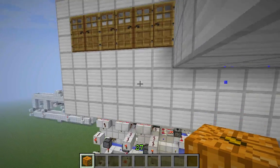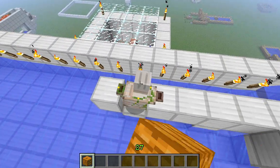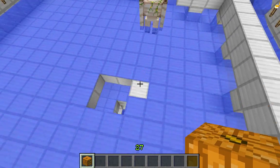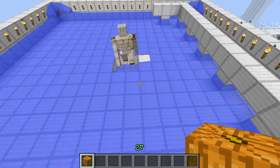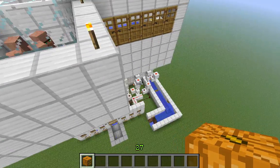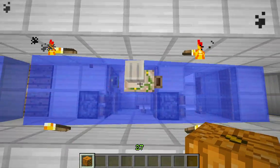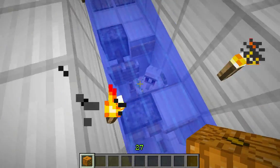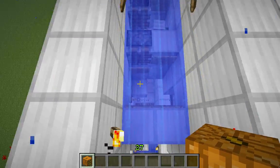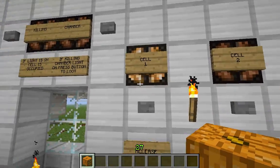These things over here are to symbolize Iron Golems spawning. That's one spawning right over there. So he'll go down the hole, and he'll fall all the way down, and what happens is he goes down into the first cell, and it covers up the first cell so that way the next Iron Golem can go into the second cell. And down here, the first cell is turned on.